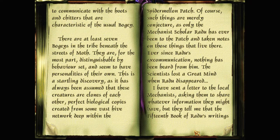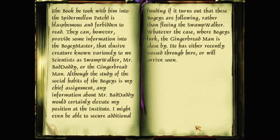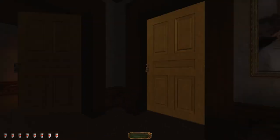'I have sent a letter to the local mechanists asking them to share whatever information they might have, but they tell me that the fifteenth book of Radu's writings — the book he took with him into the spider melon patch — is blasphemous and forbidden to read. They can however provide some information into the bogey master, that elusive creature known variously to we scientists as swamp walker, Mr. Bad Daddy, or the gingerbread man. Although the study of the social habits of the bogeys is my chief assignment, any information about Mr. Bad Daddy would certainly elevate my position at the institute. Whatever the case, where bogeys lurk, the gingerbread man is to be nearby — he has either recently passed through here or will arrive soon.'